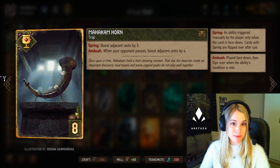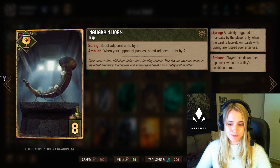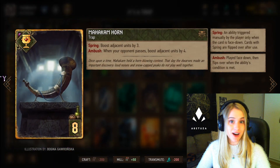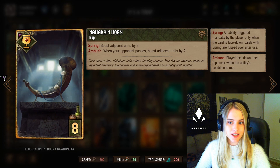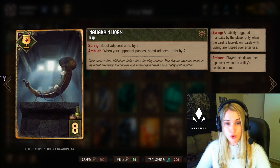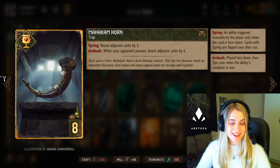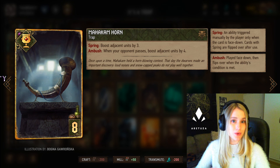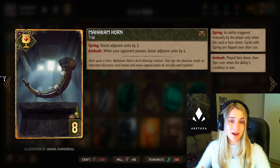Other times you get more value by not pressing it at all and letting it activate on its own — that's called ambush. The first trap we're going to be playing is the Markham Horn. This one gives adjacent units four points when your opponent passes. This is always very nice because opponents who aren't very experienced with this deck won't necessarily know what it implies, so they might end up passing and still allowing you to win the round.